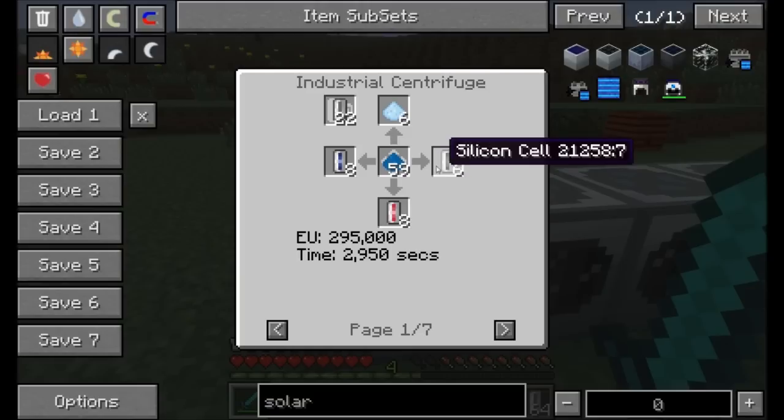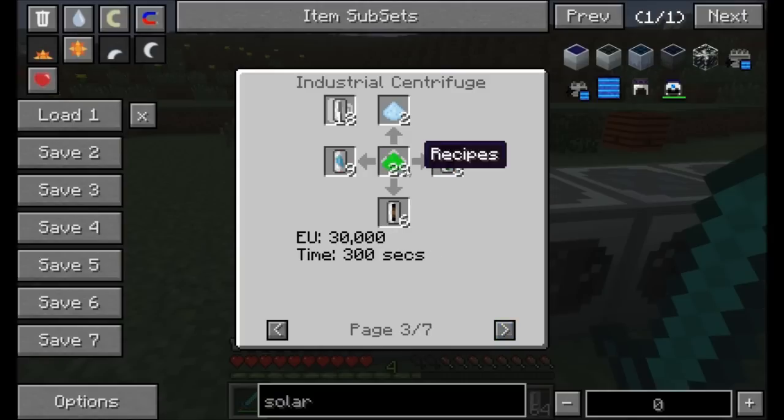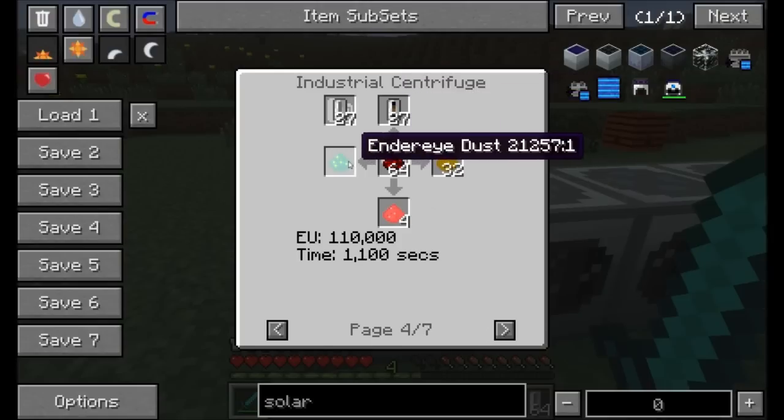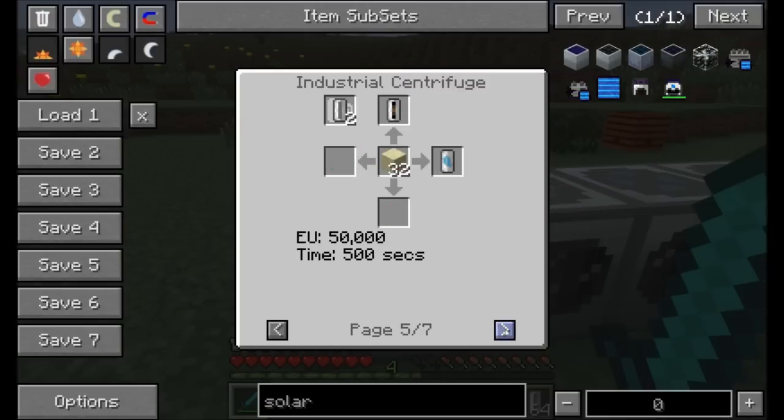So let's check out the silicon cell. You'll actually get six of them from 59 lazurite dust — six silicon, eight sodium, some aluminium dust, and some calcium cells. But there's other recipes too which make it a little bit easier. You can throw some emerald dust in there, or some redstone — you get a good amount of silicon from that, as well as a few other types of dusts. You can easily just throw half a stack of sand in there and you'll get some compressed air and a silicon cell.